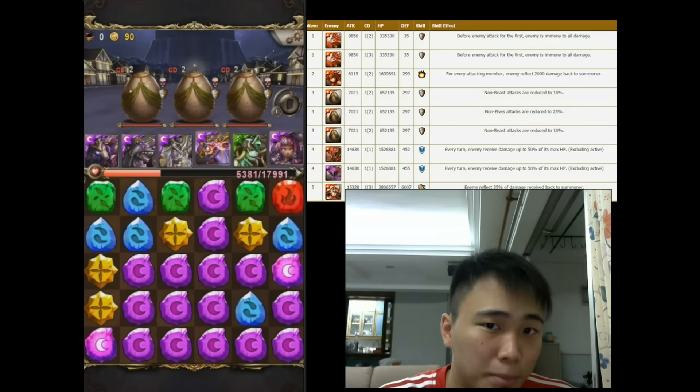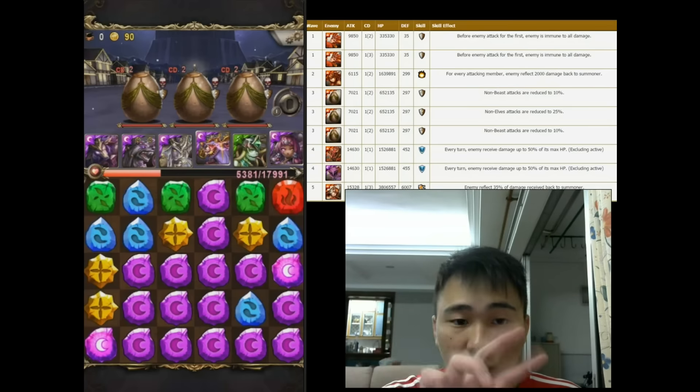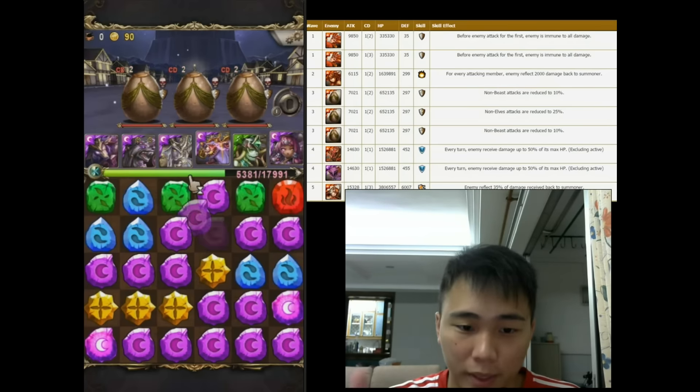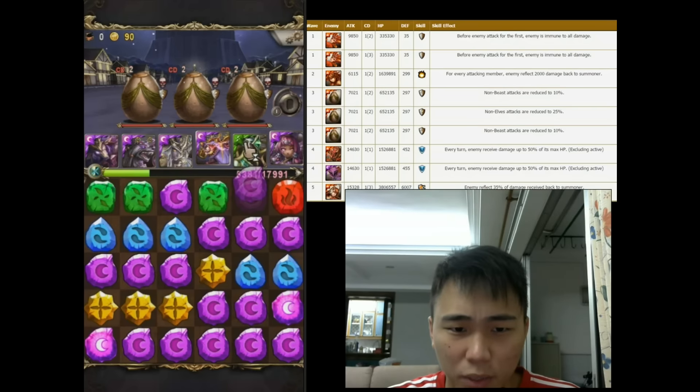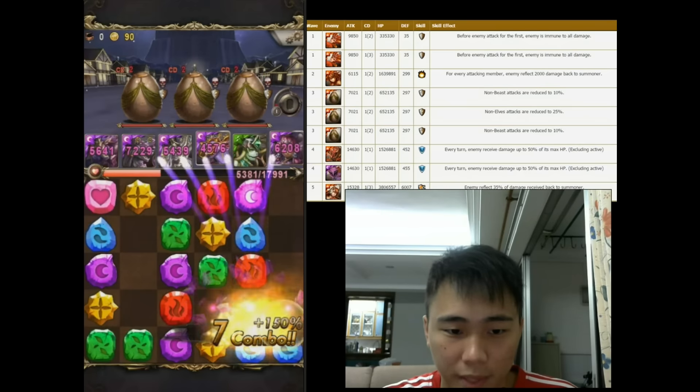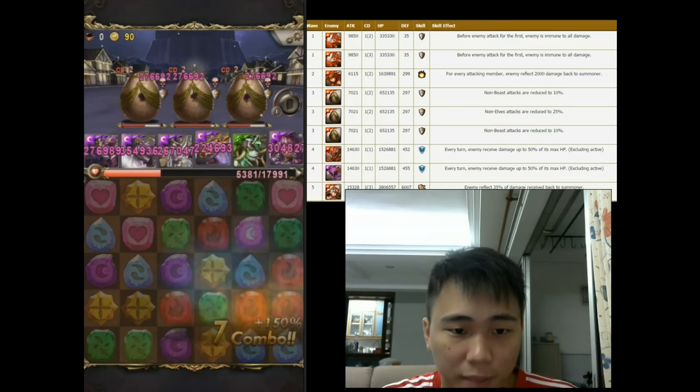Next battle, we have this Magnus Egg — 3 eggs. The side ones are beast attack only, going through at 100%, and the center one is Elf — elf damage can go through 100%.